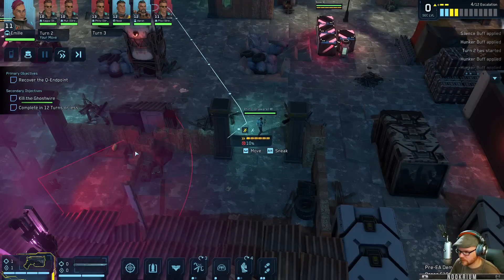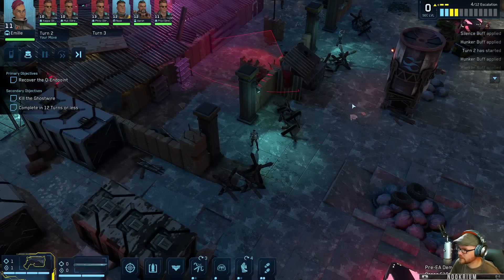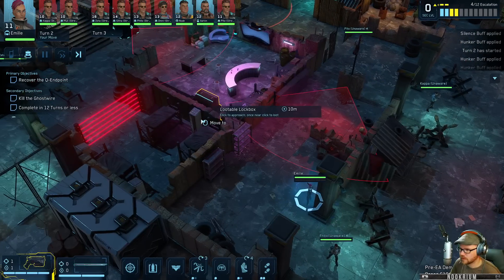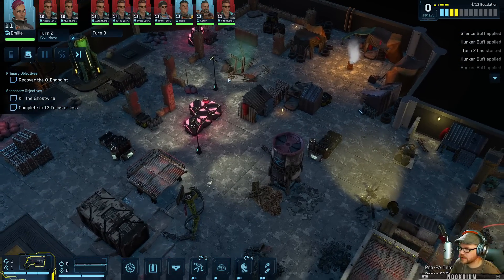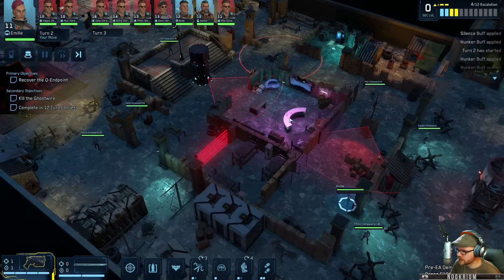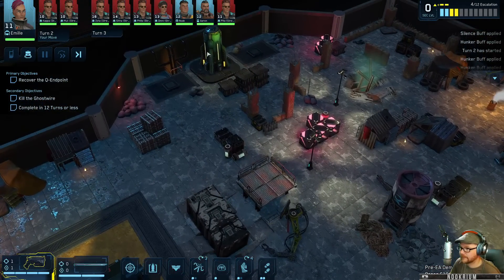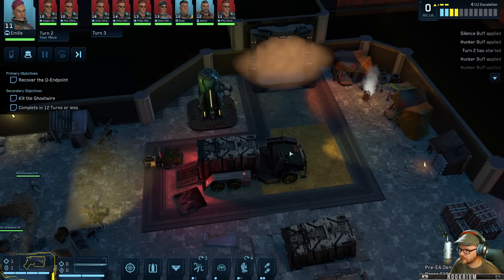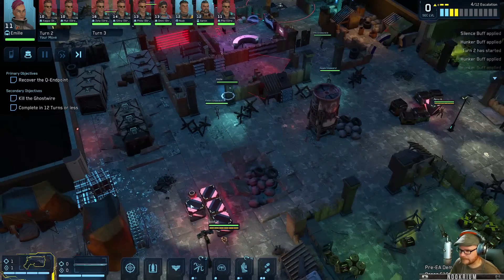I'd rather go in here though. Nothing to see here. Lockbox. What am I trying to get to here - recover the QN endpoint, where's that at? I missed where the objective marker was telling me to go. Is it in here? In the truck? I don't know where that was - seems like an important thing to know where my mission objective is. Slightly important.